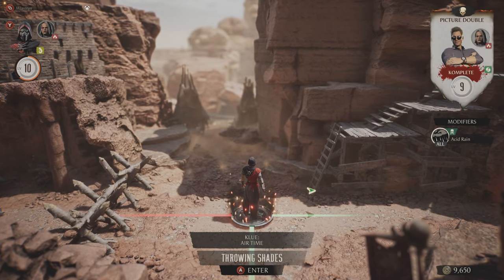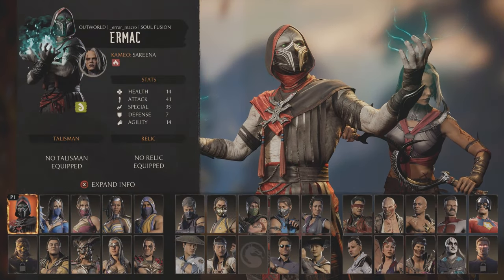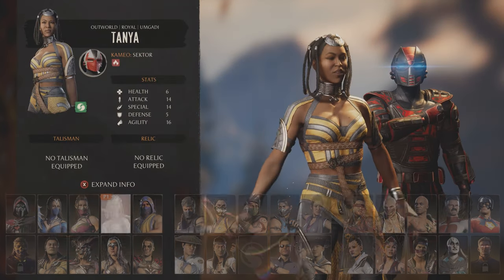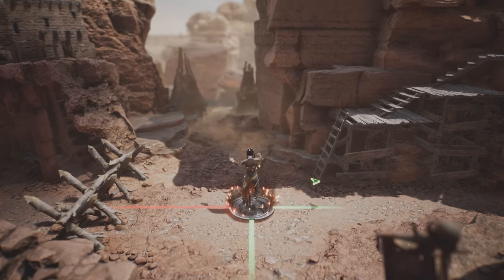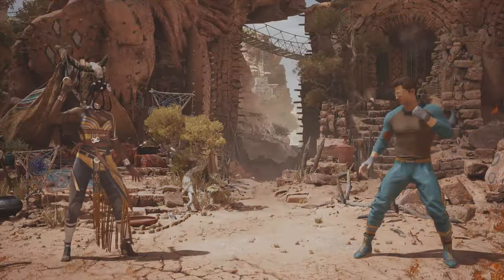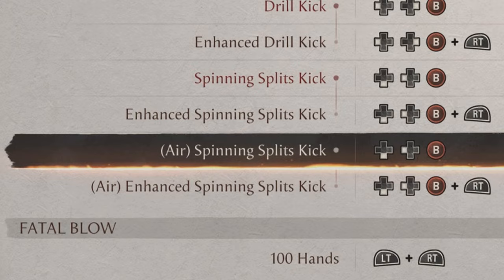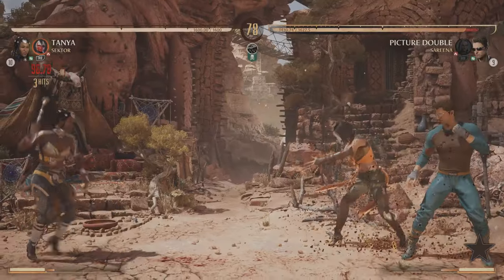For this one you want to choose Tanya as your character, then start the match and perform her special move called Spinning Splits Kicks in the air three times. If we look on the move list, it's this one. You can do this move from jumping or jump back, doesn't really matter. Just make sure it's not a hit on block, as this won't count.